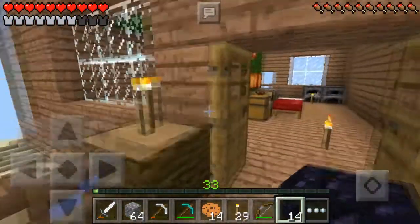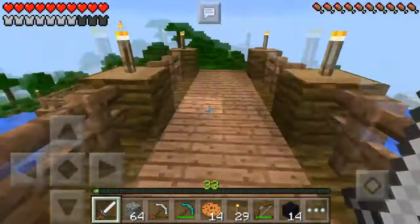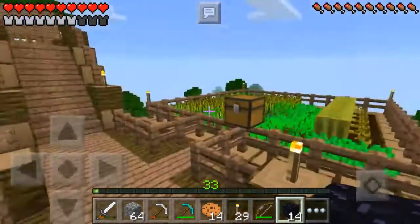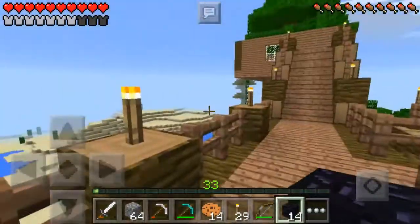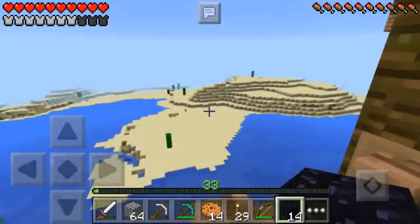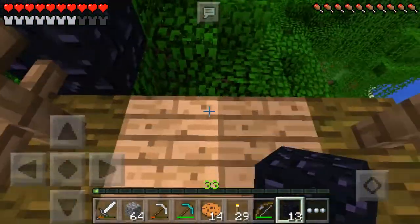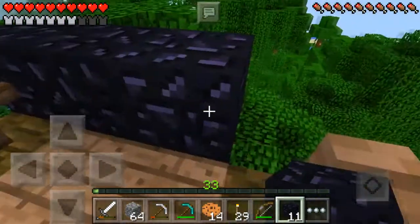Let's go ahead and build our portal. We're putting the portal over here just for now while the base isn't necessarily built out. I'm thinking about building it over to the side where, instead of walking up the stairway, you can go over to the side and enter a portal. But for now, since this is our base, I'm just going to build it here.